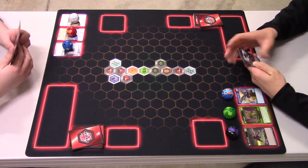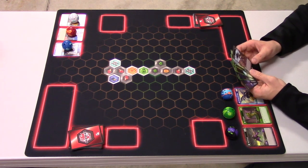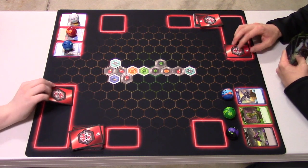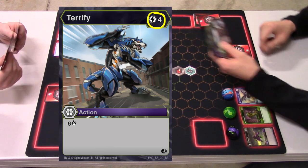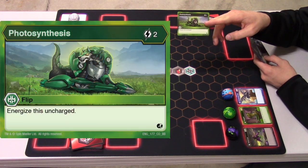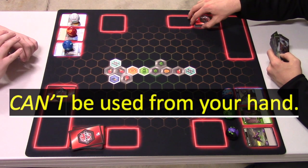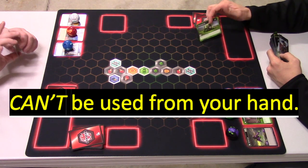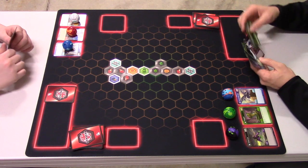Each turn, once a turn unless you have a card that says otherwise, you energize a card — you take it and put it face down. That becomes your energy, one per turn, that you can use to pay for cards and their effects. A flip card can be used as an action from your hand. If somebody is doing damage and you pull a flip card, you can pay the energy to sometimes stop the damage or do another action.